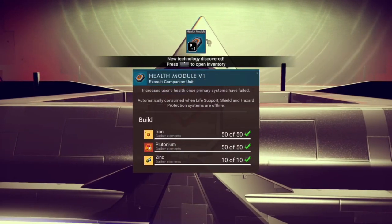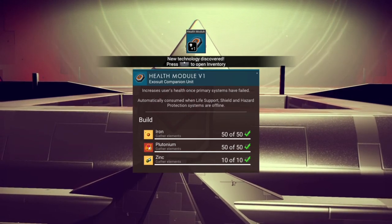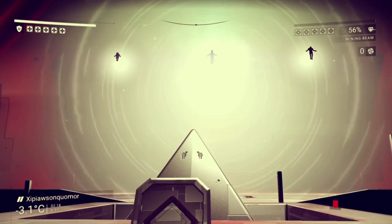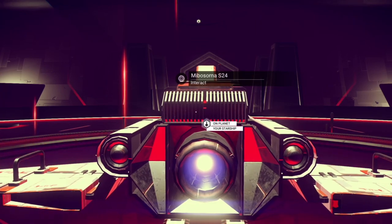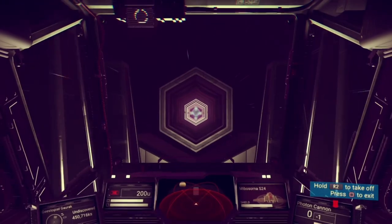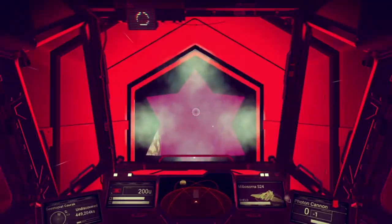We got a health module - this is going to be used should we get in trouble and everything fails. Plus we got an Atlas stone - very cool. I don't know what you think about the visits to the Atlas, but please leave me a note and tell me how you see all of this - the storyline and the Atlas and everything we are getting. Don't be shy, guys - leave me a note.